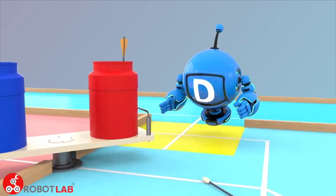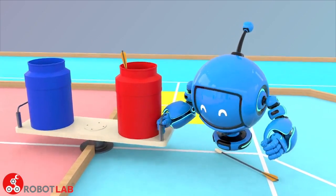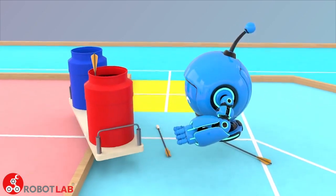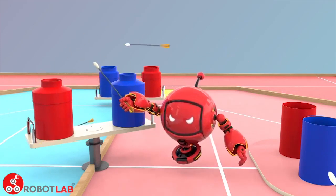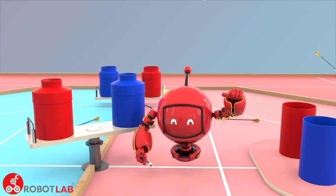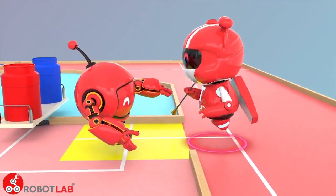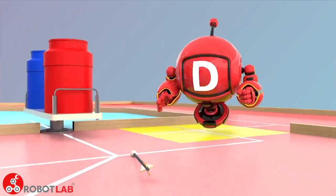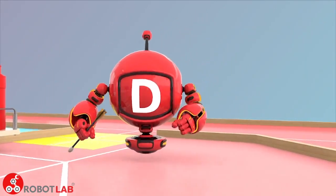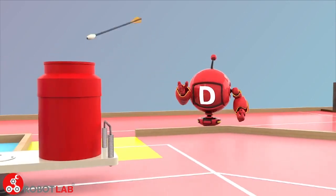DR can enter into its team's inner area but cannot throw arrows into any pot. It can turn the pot table to prevent arrows thrown by the opponent from entering the pot. DR can also wave an arrow to intercept arrows which the opponent team throws to the second type or third type table, preventing the opponent from scoring. It can pick up arrows on the ground and deliver them to the outer area or TR, and can return to the outer area to throw arrows into the pots.